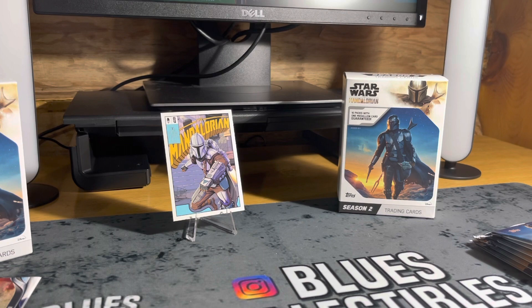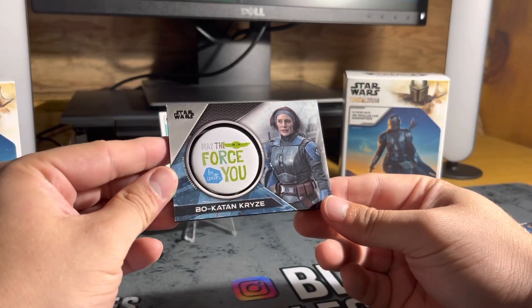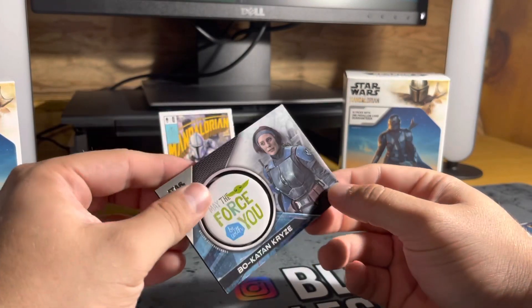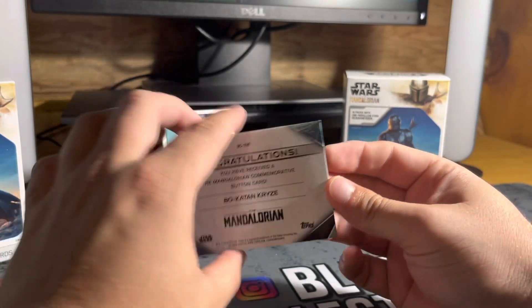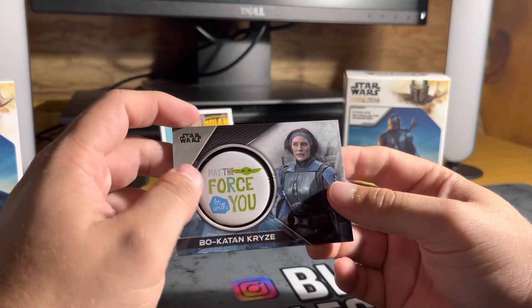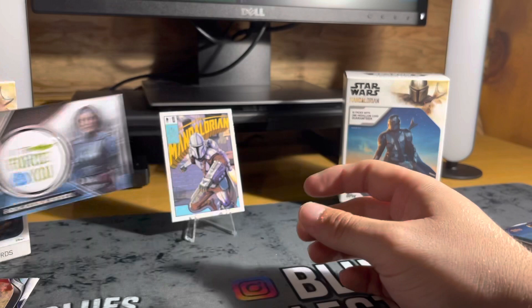This feels like our medallion card - yep, and there's the first one. May the Force Be With You - Bo-Katan Kryze. That was the only card in the pack. Very nice - that looks cool, may the force be with you, a cool little medallion. I'll feature that one in the background as well.